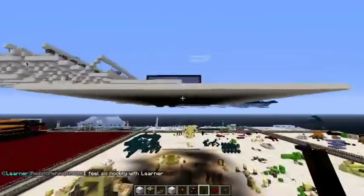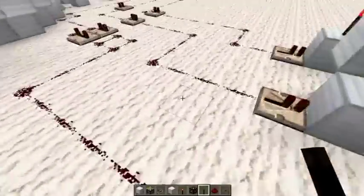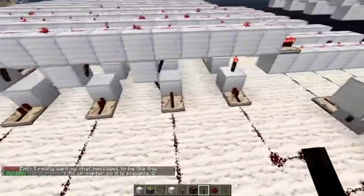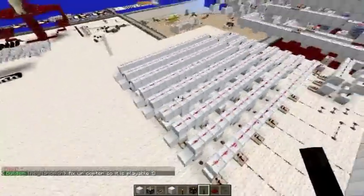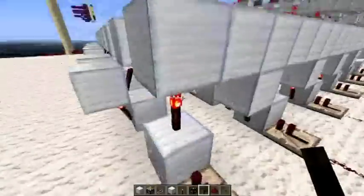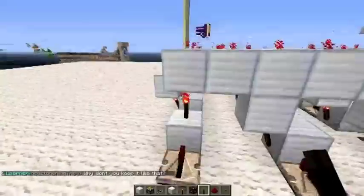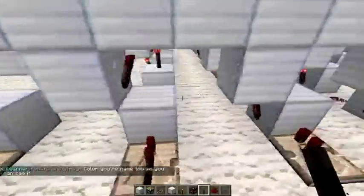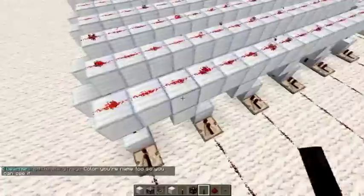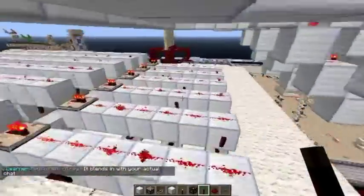Here are the inputs: rock, paper, scissors from both players. They all line up very nicely with the decoder. The decoder detects the inputs using redstone torches. If you click rock, it shows rock is active because this light goes off. If you chose rock on the other side too, this would also show as active.